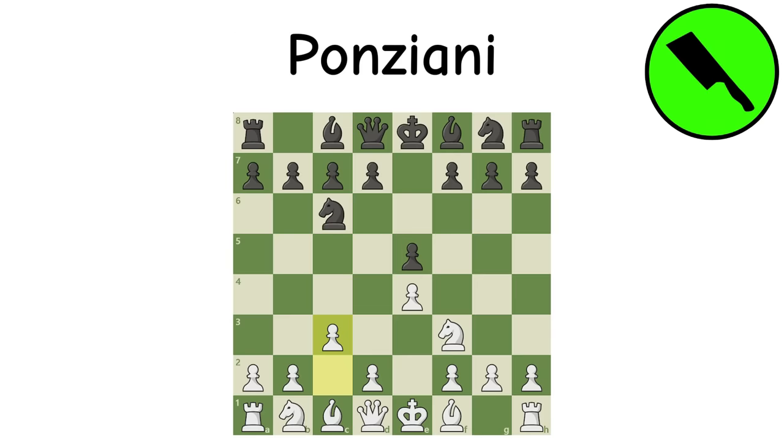Ponziani Opening: The Ponziani, one of the oldest chess openings, targets the center by building for a D4 push supported by the C3 pawn. This tends to work out well because black has no direct way to stop the push, but some strong defenses can give white a run for their money.